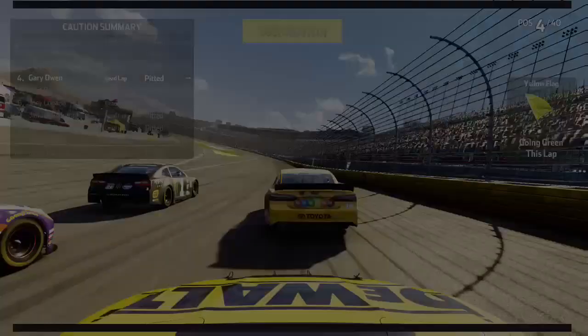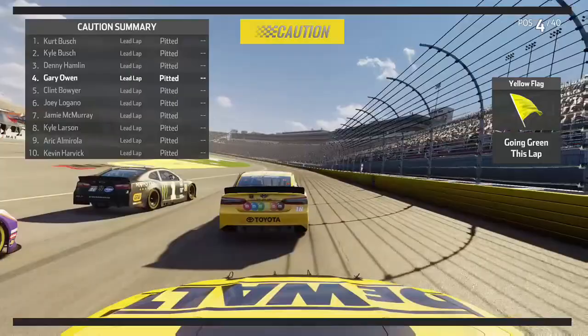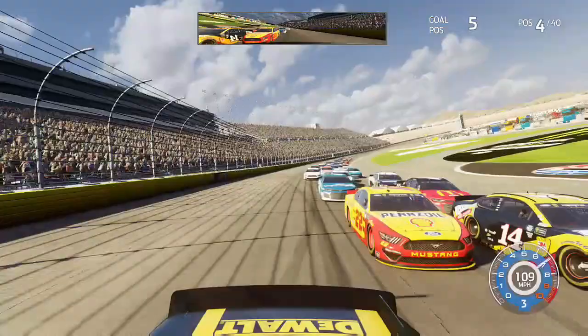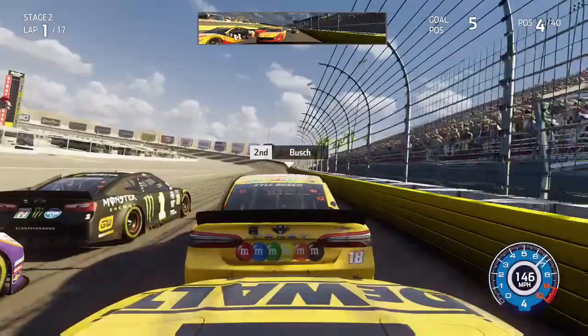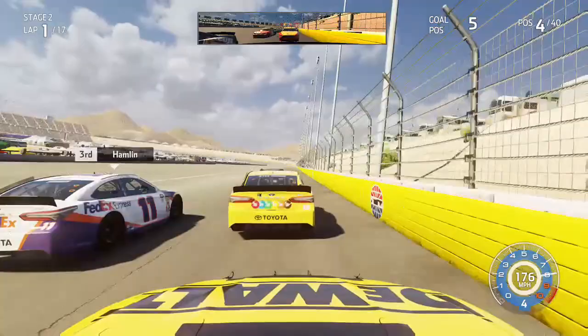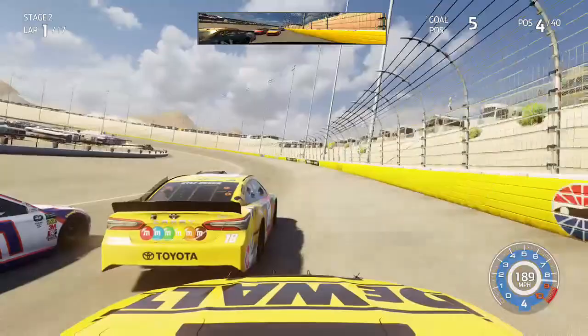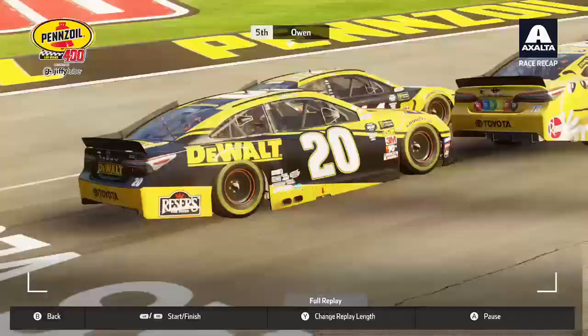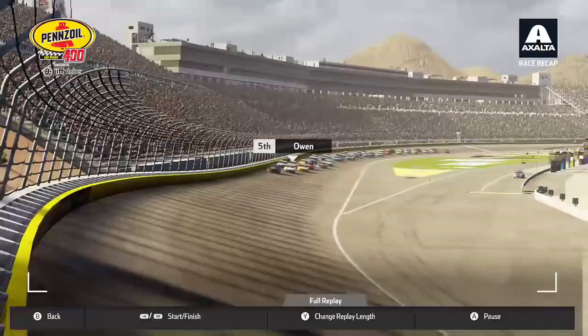We're ready to start the second stage here in Las Vegas from behind our teammate Kyle Busch as the green flag is out. Kurt Busch and Kyle Busch are on the front row — the two Busch brothers have been really good at this track. Kurt Busch won this race in the playoffs last season and tries to go back-to-back here in Las Vegas. As we come out of turn 2, Kurt Busch clears his brother Kyle Busch. Kyle always seems to be strong — last season in our career mode he finished with 7 wins and looked to be the championship favorite before an unfortunate end at Homestead.